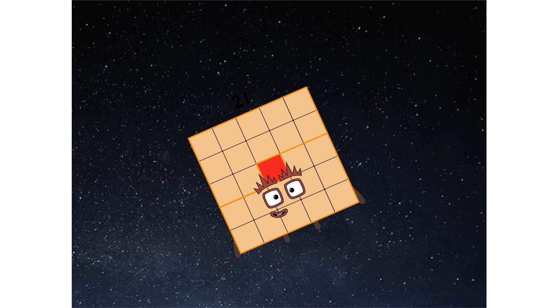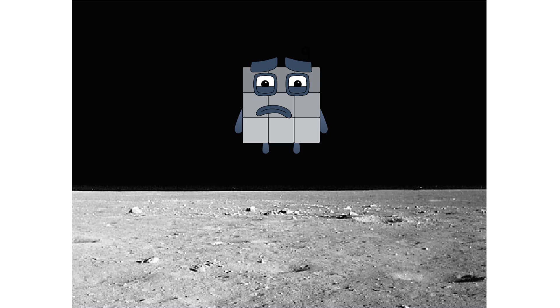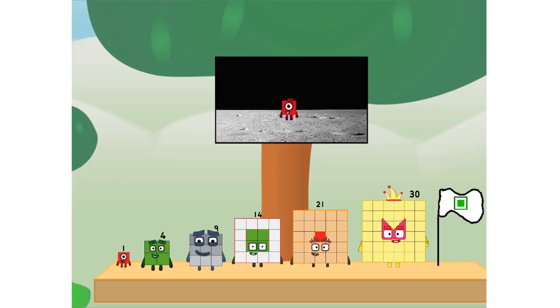We've reached space. Second stage complete. Choo. Entering lunar orbit. Launching lunar lander. Choo. The square has landed. We did it! The only thing left now is to plant the square club flag.